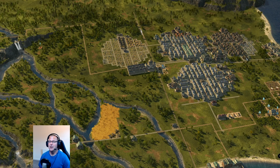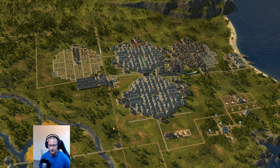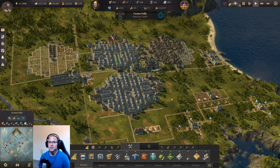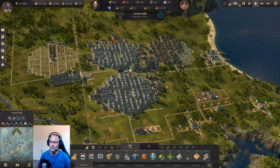Welcome back, this is Fox part five in our max investor playthrough. As you can see we are in Crown Falls. I've been working for about two hours since the last video. If you've watched that little recap video explaining how we're going to move things forward, I'm going to play for two to three hours at a time.